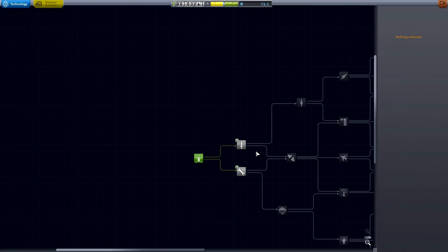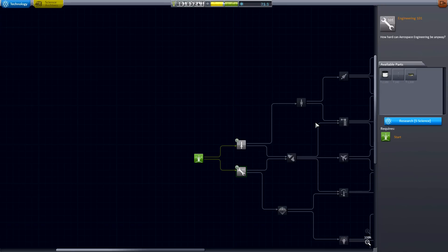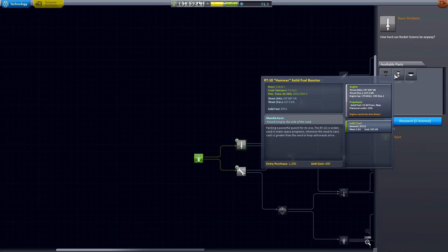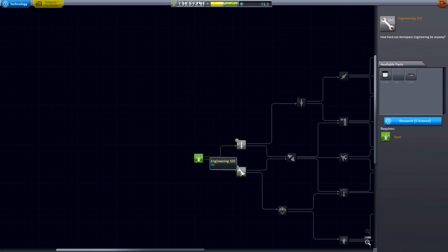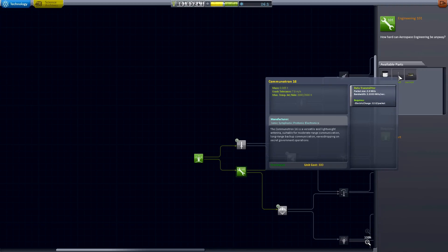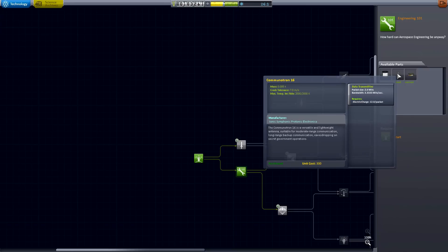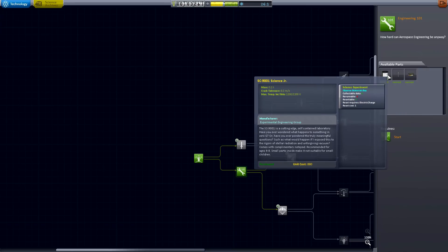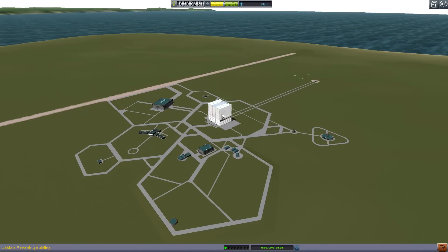Now that we've got some science, let's go spend that science. So what can we do? We can buy the decoupler and the science junior. We can also buy the hammer solid fuel, the reliant, and the fuel tank. But what I'm going to do first is buy this engineering 101. It has two things — actually all these things are valuable. The communitron is going to let me communicate, send information back to our base without having to actually land. But this science junior — that's going to get us tons of science. It's going to pick up so much science.